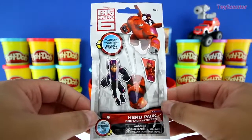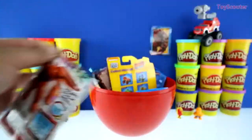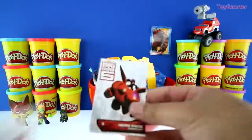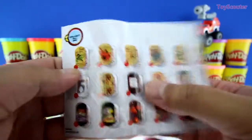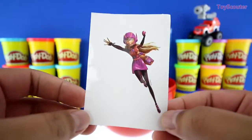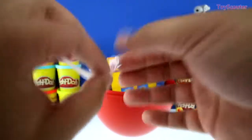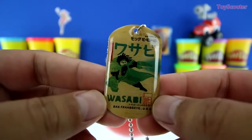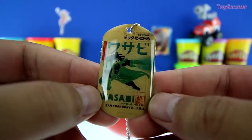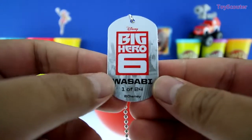It's a Big Hero 6 Hero Pack Blind Bag. Inside are some stickers and a dog tag. Here's the checklist, and inside are all the dog tags we can get. On the back are all the stickers. The sticker we got is of Honey Lemon. And here's the dog tag, and it's of Wasabi. On the bottom it says San Fran Tokyo, USA. And on the back it says Big Hero 6 Wasabi, number one of 24.